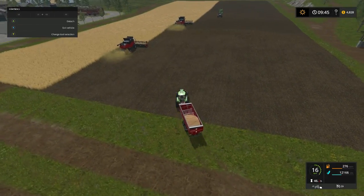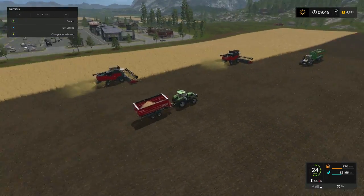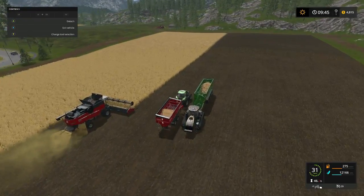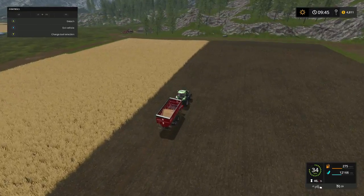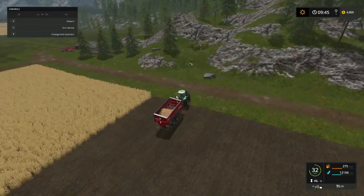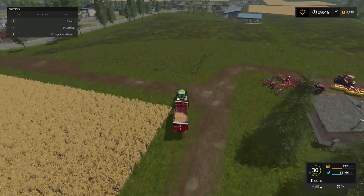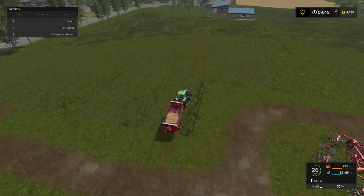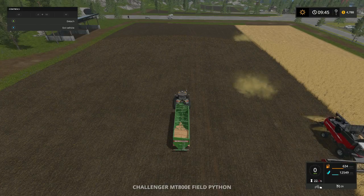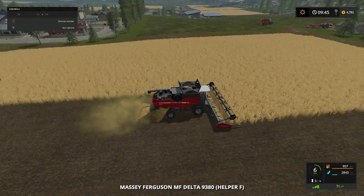We're gonna take this bad boy here. Our green trailers are over by the Challenger so we need to move him out to the grass field. I really don't know exactly how we're gonna do this — I just know we're gonna do it. We got a big grass field up the gap.